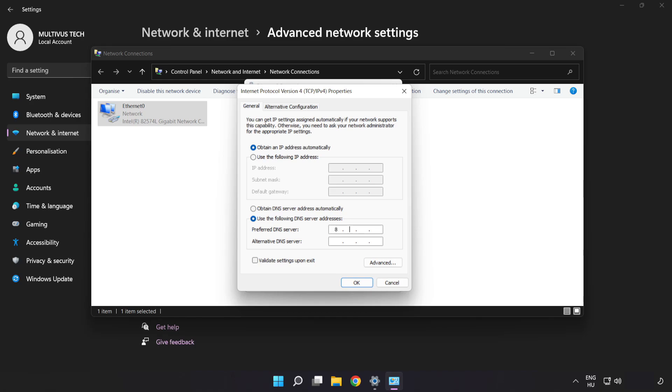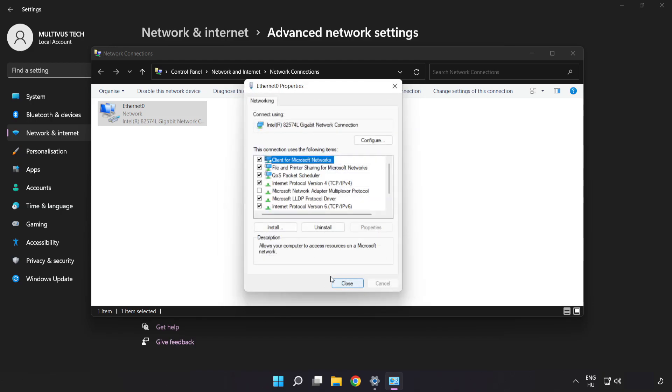Type 8.8.8.8 as the preferred DNS server, and type 8.8.4.4 as the alternate DNS server. Click OK, then click Close.